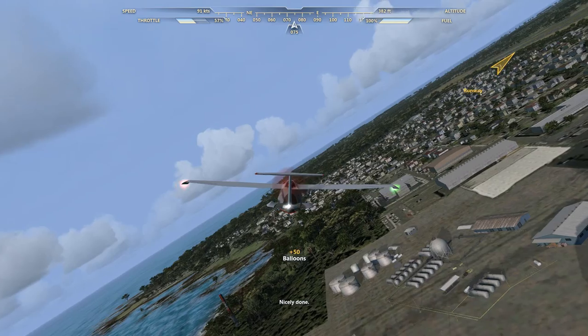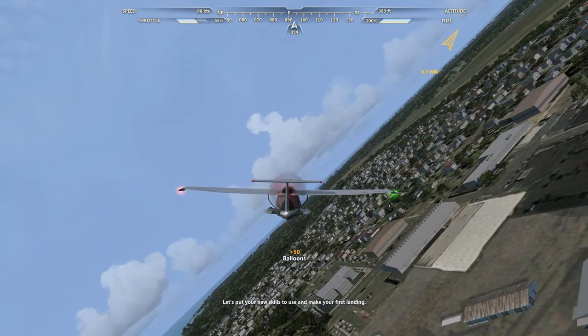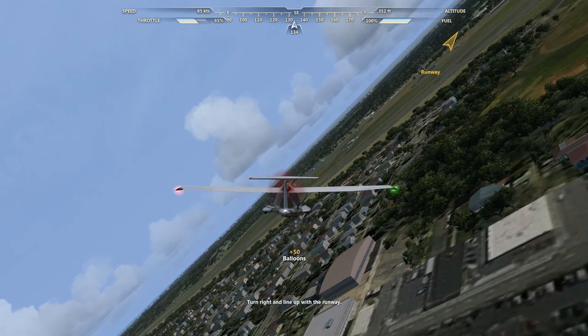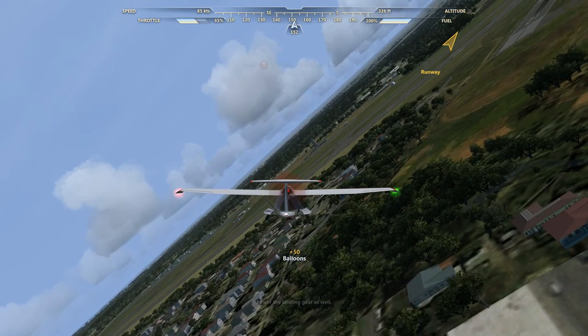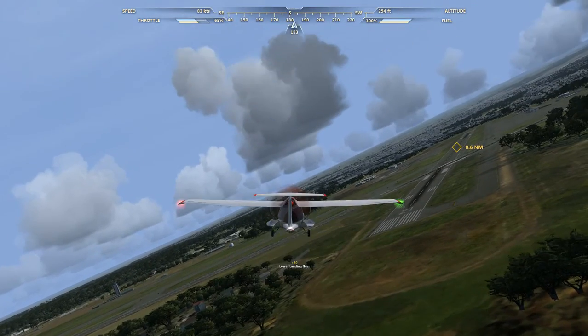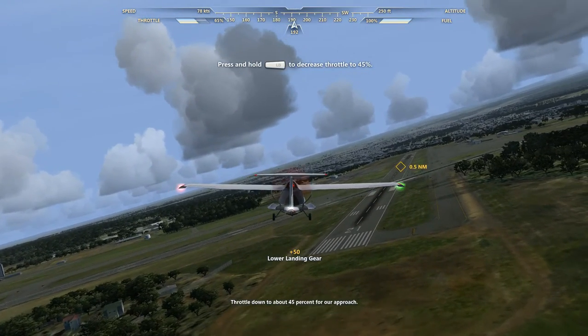Nicely done. Let's put your new skills to use and make your first landing. Turn right and line up with the runway. Lower the landing gear as well. Throttle down to about 45% for our approach.